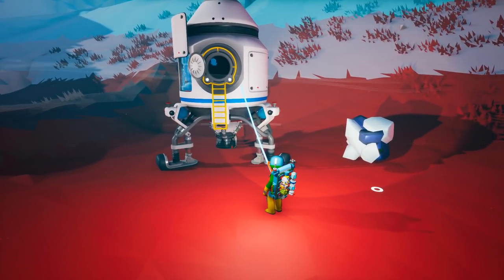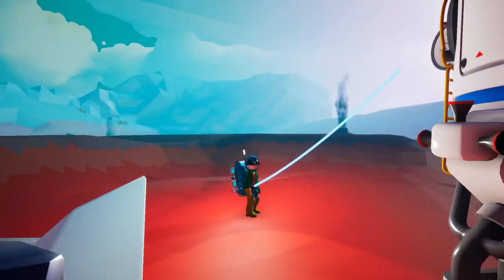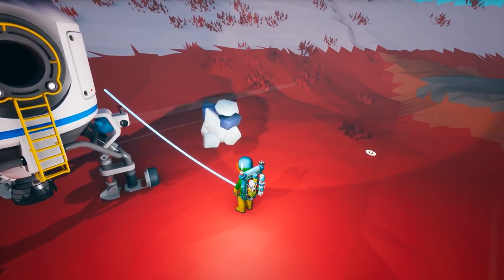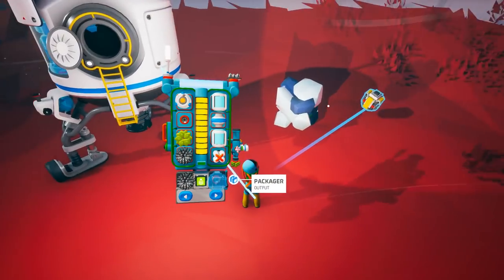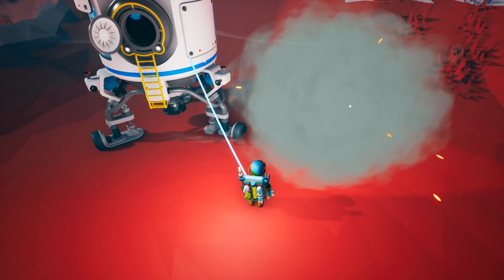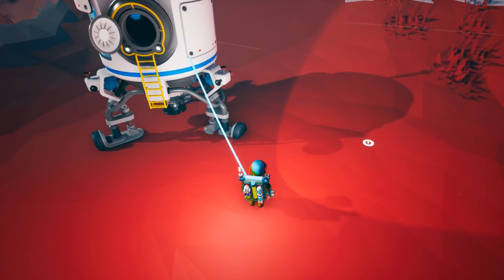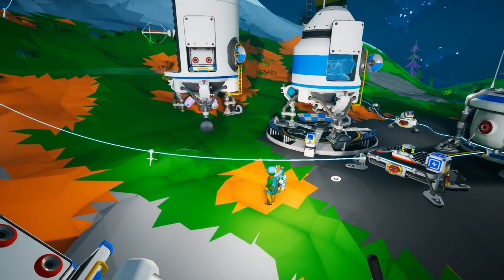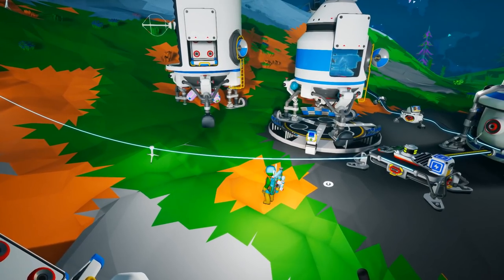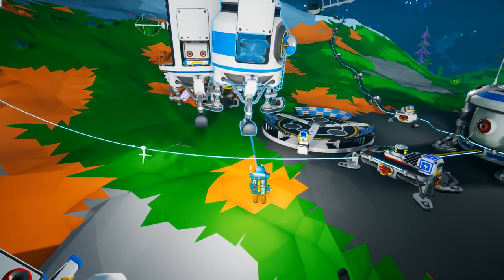Pro tip number four: package your research. You've stepped off Sylva onto a strange cool planet and you find so much research but can't take it home because you have no space. Don't worry — just make a packager, put it on the research, package it up, and take it home with you.